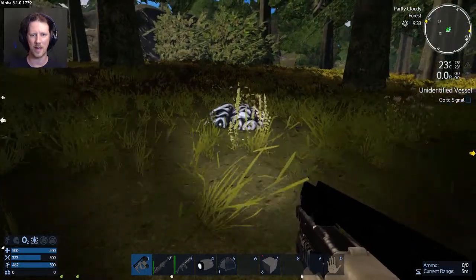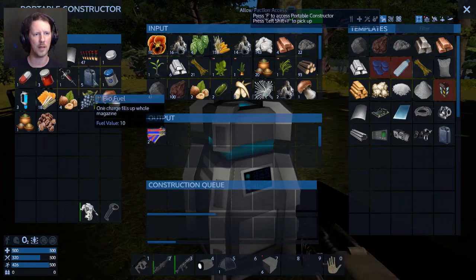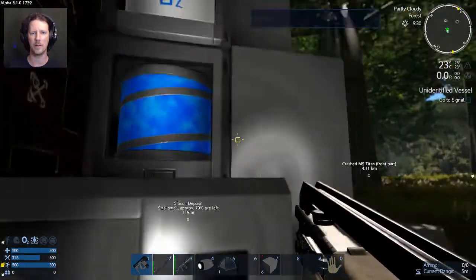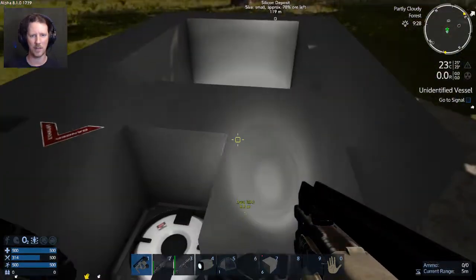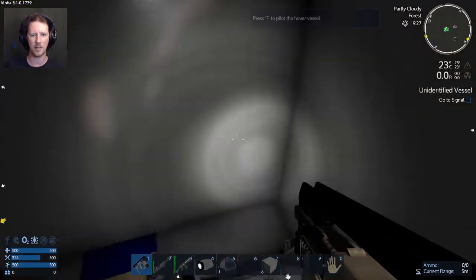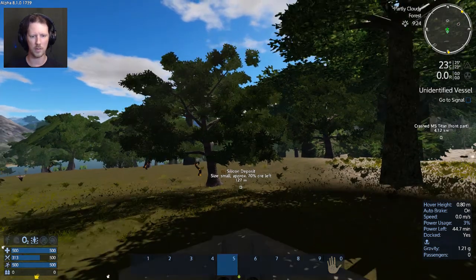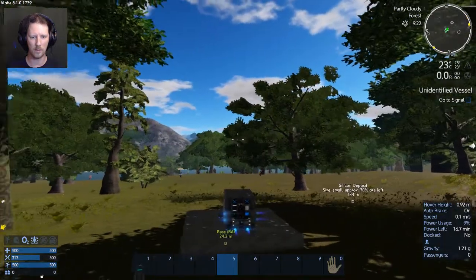I'm gonna get some fuel made up for that in a second. I should have some fuel here - I got a bit of fuel on hand. There we go, a little bit of fuel. In we get. Now it is a box-top design. You can see I can hide inside.